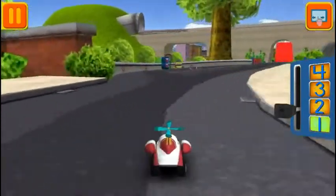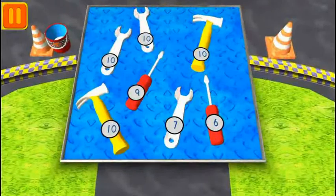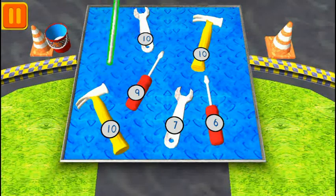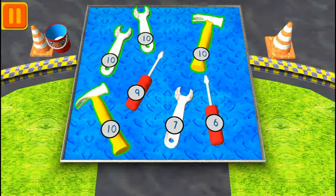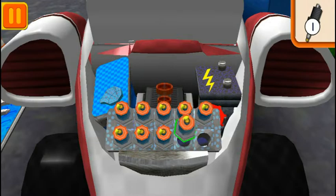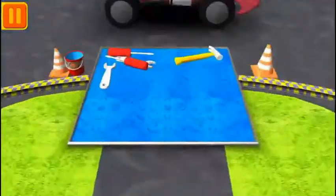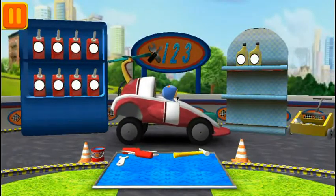Great racing, Umi friend! Time for a pit stop. We need to give Bot all the tools with the number ten. When you see a tool with the number ten, tap on it. Tap the spark plugs to count them: one, two, three, four, five, six, seven, eight, nine. Good! Next! Bot has a lot of tools. Tap on the group that has more tools. Awesome! Great! We're ready to get back to the track.